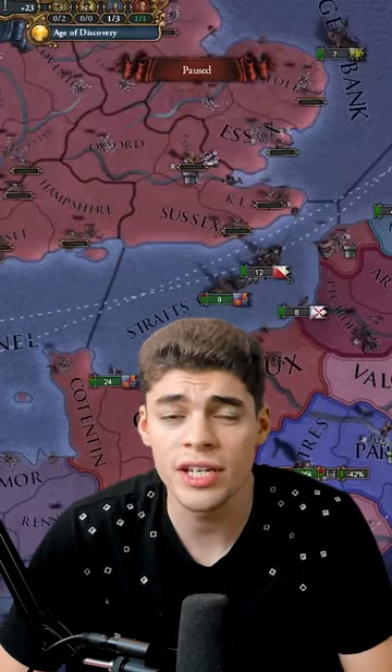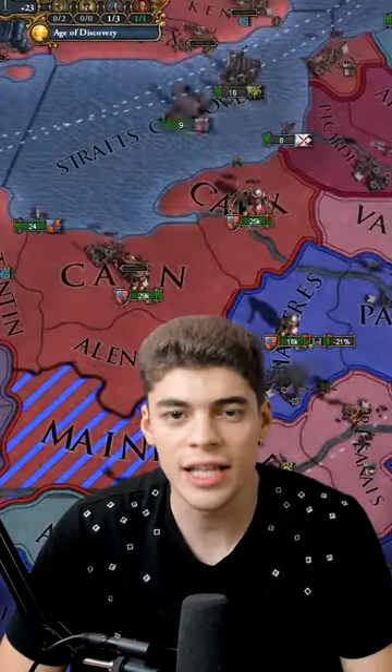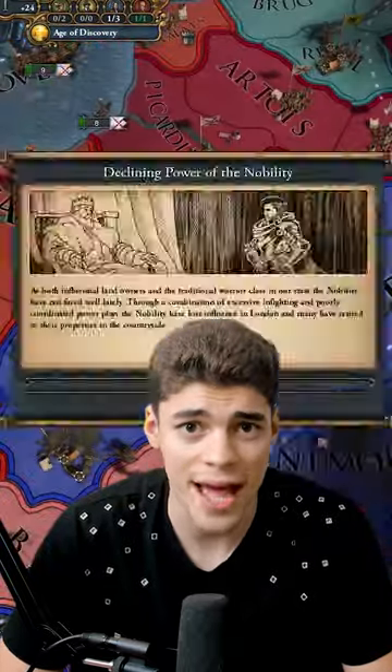And lastly, one that you've probably noticed but not thought about — the man that strikes his anvil whenever you're building an army. This one does have a very functional purpose, however, as it means you can see where your enemies are building their armies and plan accordingly, allowing you to carpet siege and get the upper hand.